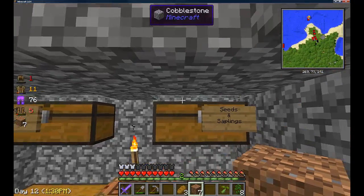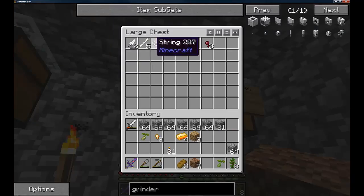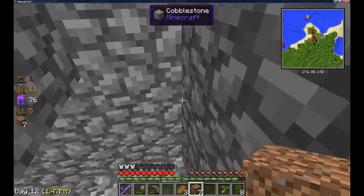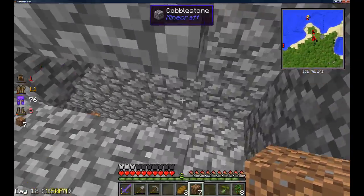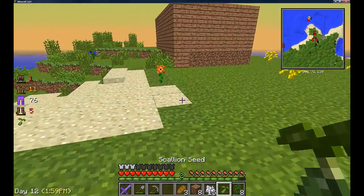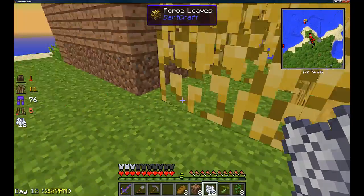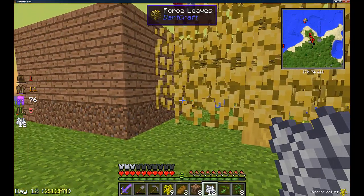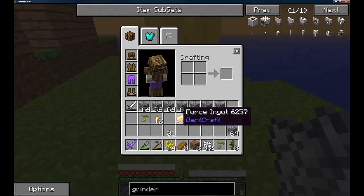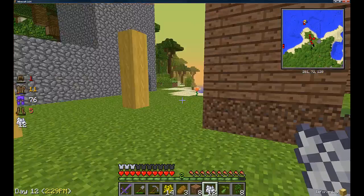I'm looking for some bones — not on this floor, from the floor above which is in bits and bobs — and I'll turn those into some bone meal and then grow my force saplings. I shall grow you! We now have some force trees. Let's collect them — we got force saplings and also some force nuggets, which you obtain through breaking them. I'll break the trees down and then make some force sticks with the force wood.